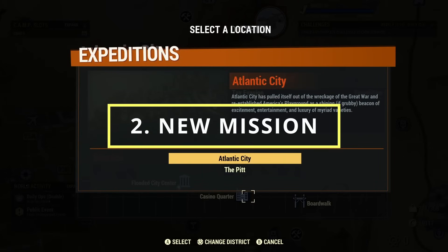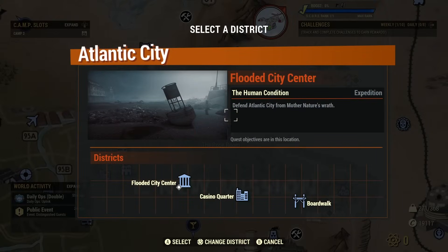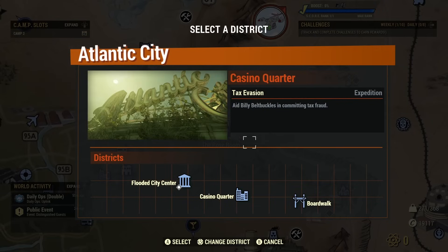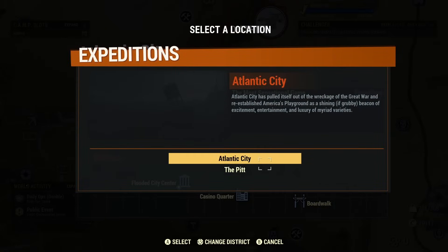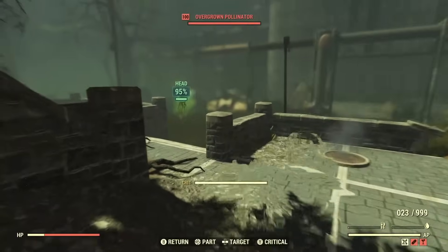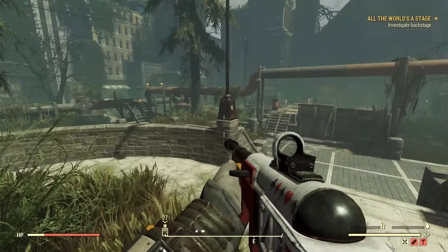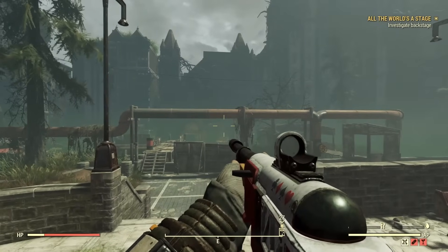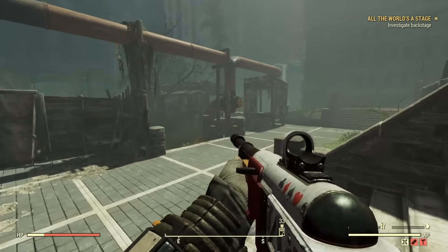There's also a new mission added with this update, but I can't quite figure out how you start it with this new menu. Anyway, it's called the Human Condition and it takes place in a new area which you can travel to and explore. From what I've seen so far it's pretty cool looking — the area is pretty interesting, it's got different creatures dotted around it, and visually it looks really cool.